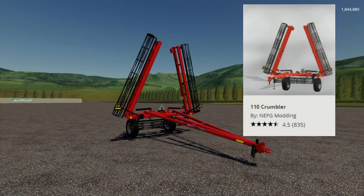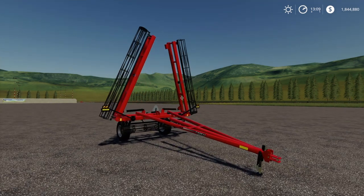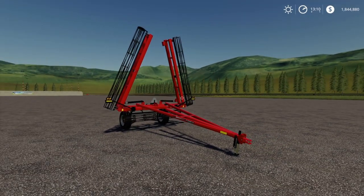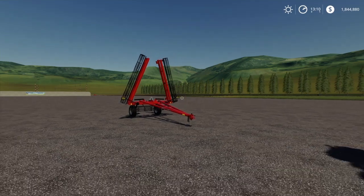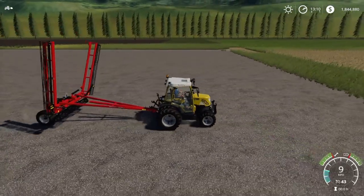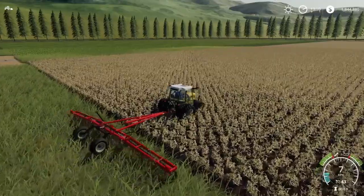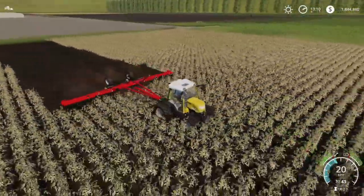This is the 110 Crumbler — a 10 meter cultivator. The reason I like it is two things: the price and the required horsepower. It's 10 meters, only requires 30 horsepower, and the price is 11,000 — cheap as chips. The smallest tractor I have is the Rigid Track Electrical one with 68 horsepower. For starting equipment, this is my go-to cultivator.